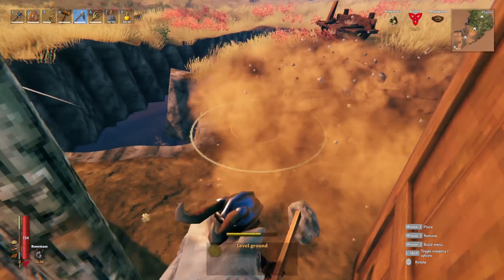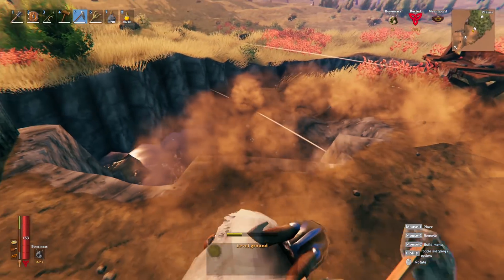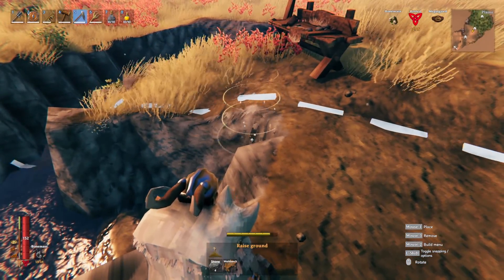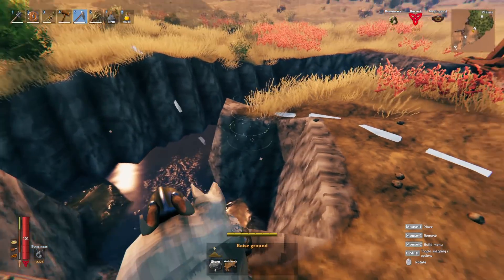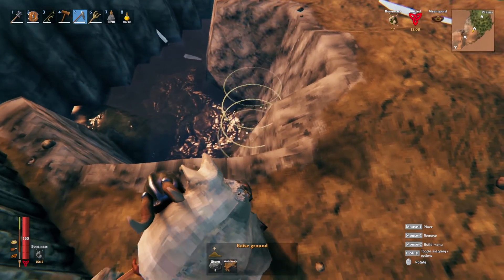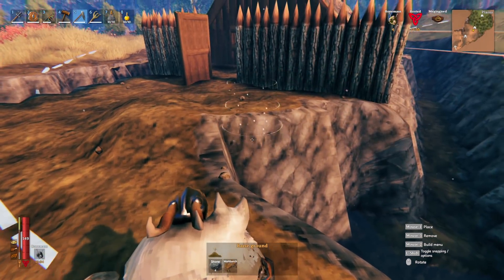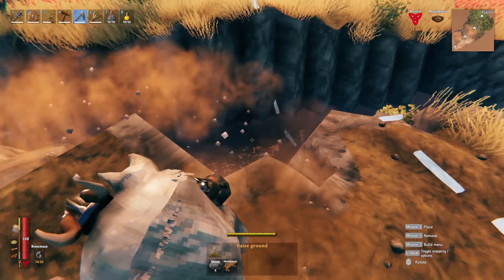All right, everything at around the same level — looking pretty good. This expansion isn't going to be huge; the moat doesn't need to be super large. I can see maybe two or three more expansions on this thing in my future. It's not my main base and wouldn't even be this big if I didn't have to grow barley and flax here. I'm also going to want to cook stuff here since this is where I'll be getting all the black metal.